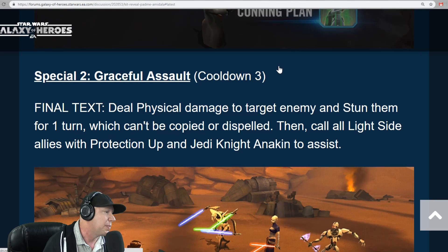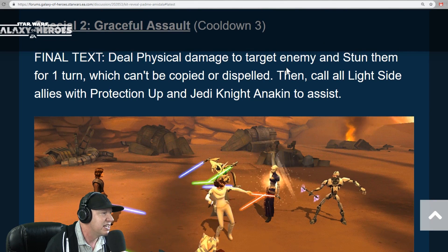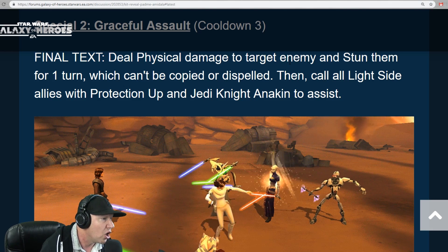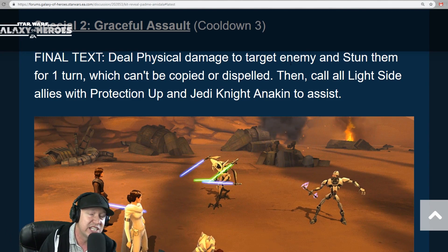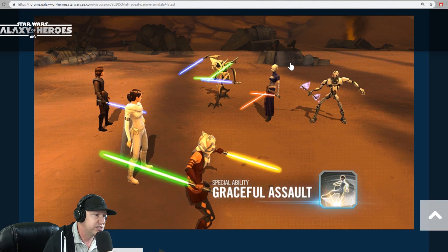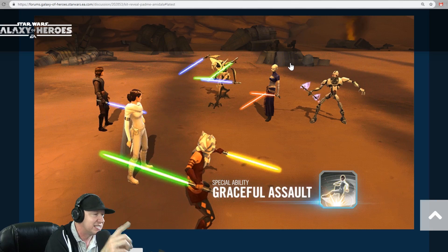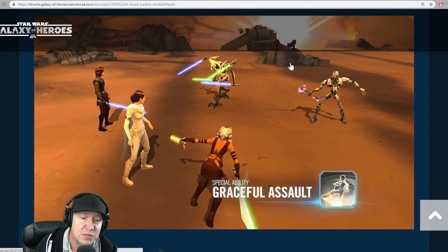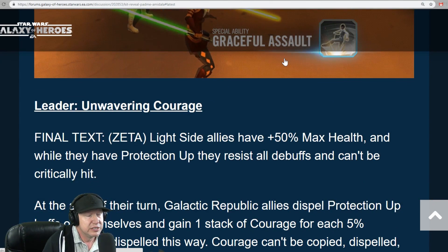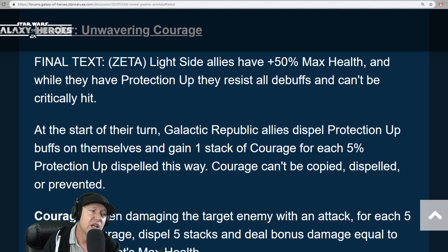This kit is all about protection up. Her third ability, Graceful Assault, is a mass assist: deal physical damage to target enemy and stun them for one turn, which can't be copied or dispelled. Then call all light side allies with protection up and Jedi Knight Anakin to assist. The question came up: does Jedi Knight Anakin attack twice? The answer is no — just once. This character and art are based more on the Clone Wars TV show rather than the actual movies.